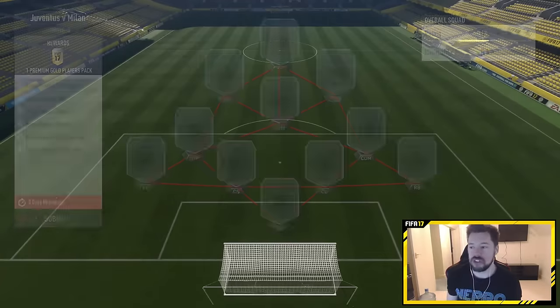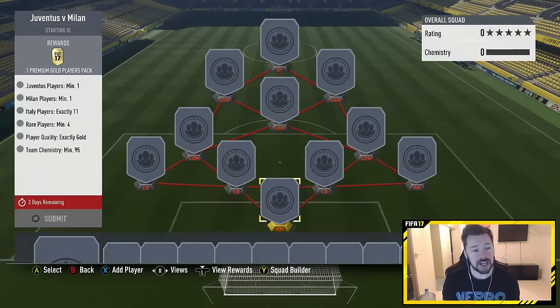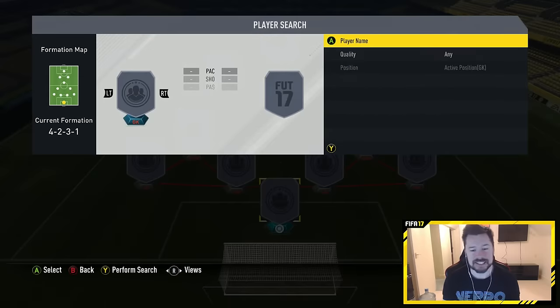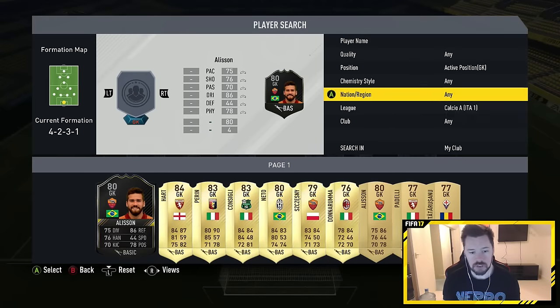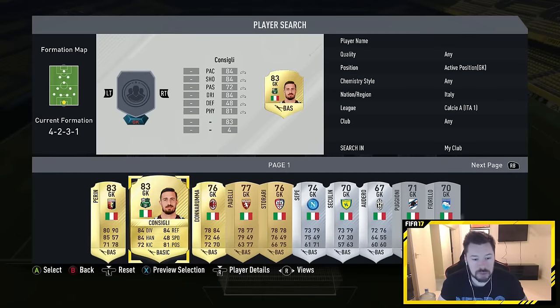The first one we will start with will be Juve vs Milan. One Juve player, one Milan player, 11 Italian players, 4 rares — exactly. That's easy, we should just be able to do this without even paying attention. If we go Nation, Italy, this one is going to be super easy.